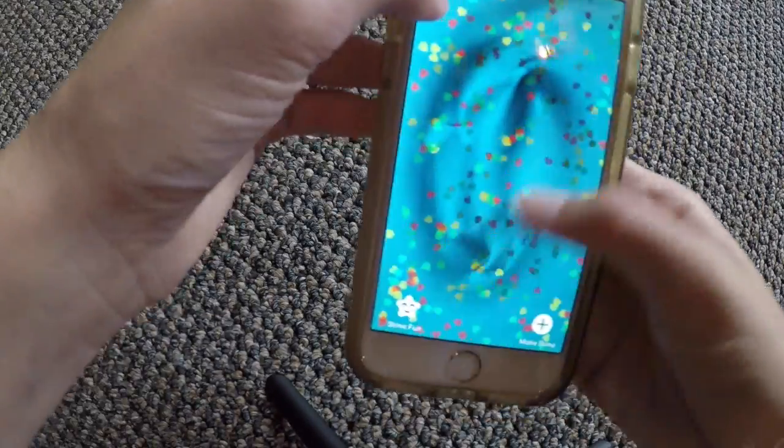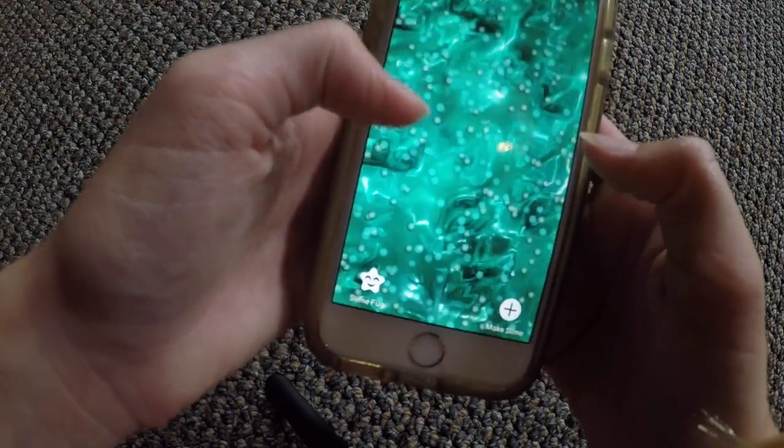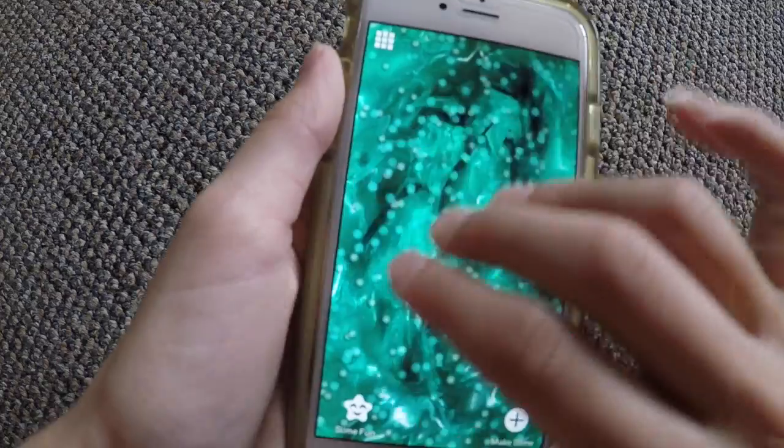This one is just called Fluffy Goodness, because why not? That yellow one I just did was called Banana Slime. This one is Sea Turtle Jell-O, I decided to name it. This one is Pink Soda.